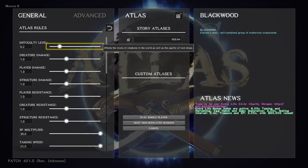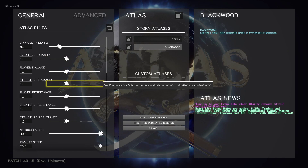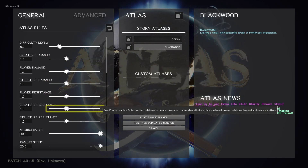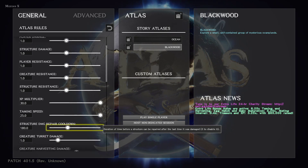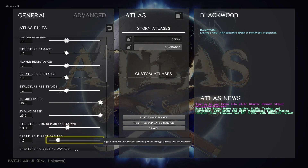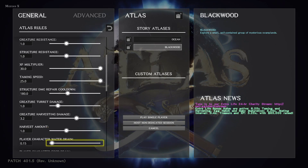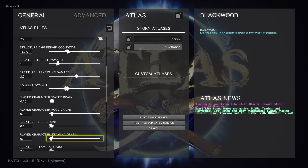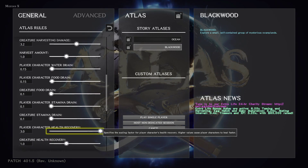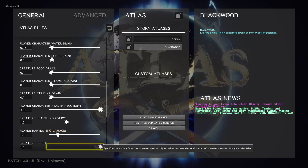Difficulty settings level — that's the slider for creature damage, structure damage, player damage, structure damage, player resistance, creature resistance, structure resistance. Your standard XP multiplier, taming speed, structure damage repair cooldown, creature turret damage, creature harvesting damage, harvest amount, player character water drain, player character food drain. I played with some of these to lower them just to mess around. Player character stamina drain, creature stamina drain, player character health recovery, creature health recovery, player harvesting damage, creature count.